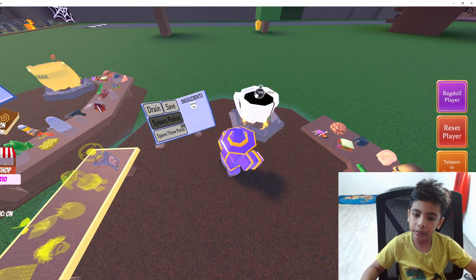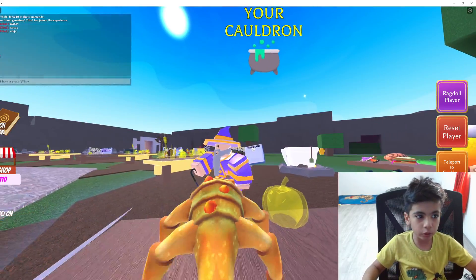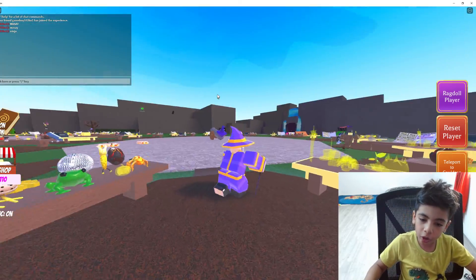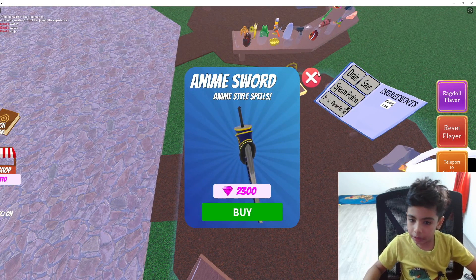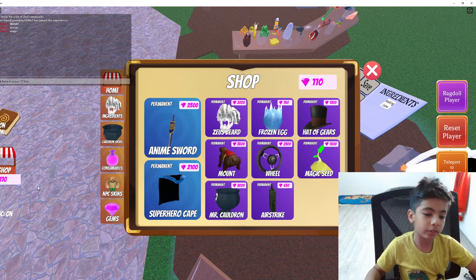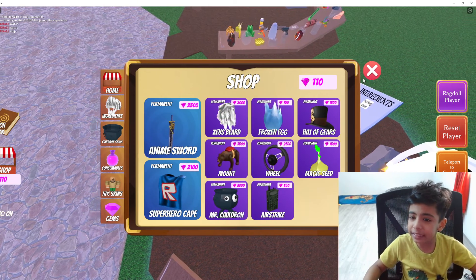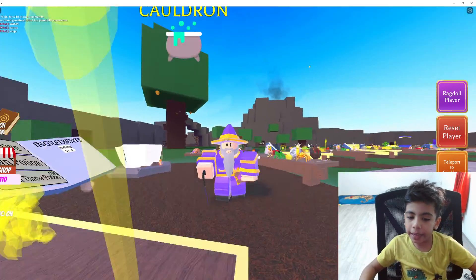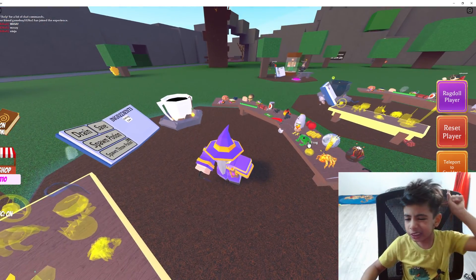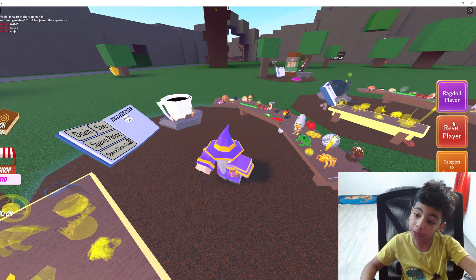And this is the anime sword! But guys, I only have 100 gems. Anyway, that's how you get the new walking cane ingredient. I hope you liked the video — smash the like button and subscribe to my channel, and I'll see you in the next video. Bye!